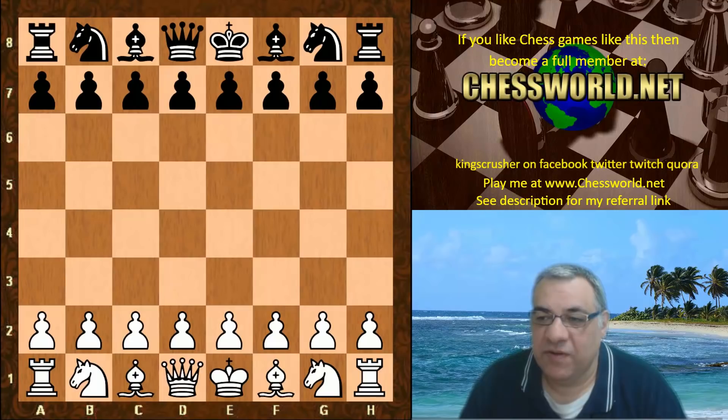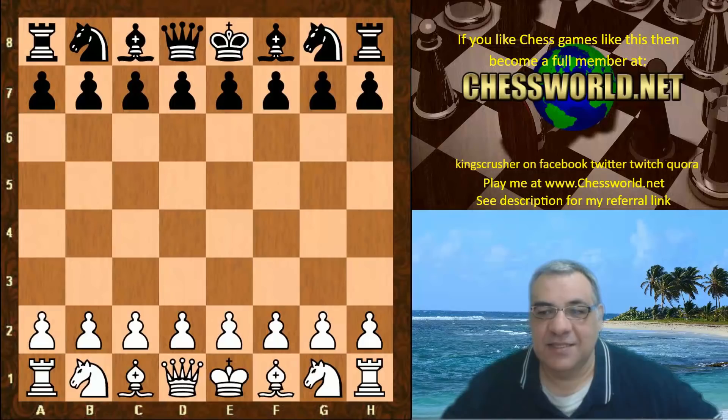Hi all, I have an epic game encounter to show you: Stockfish playing against Leela. If Leela could just draw this game, it would help secure her chances for the super final. There are still quite a number of games to go, but this game played yesterday was quite important — trying to at least draw with the black pieces.